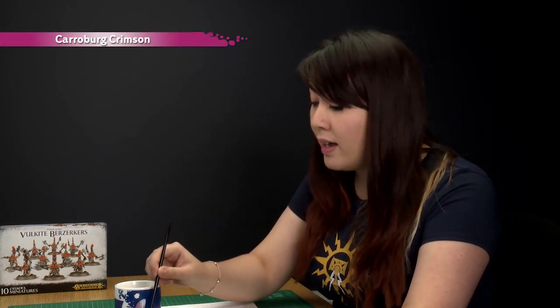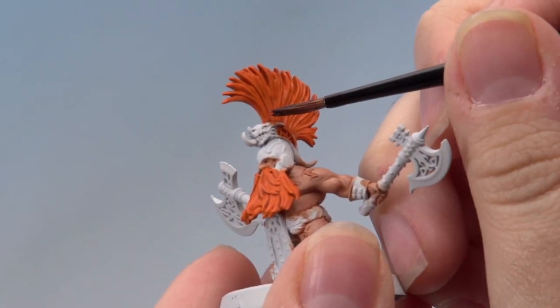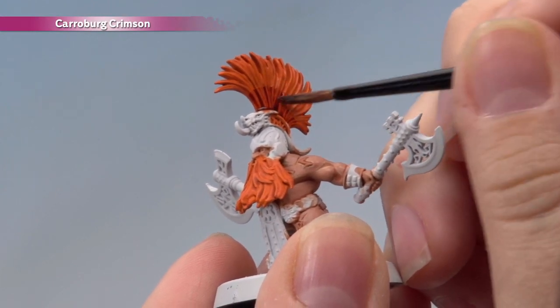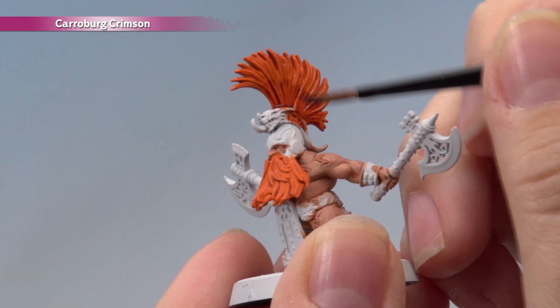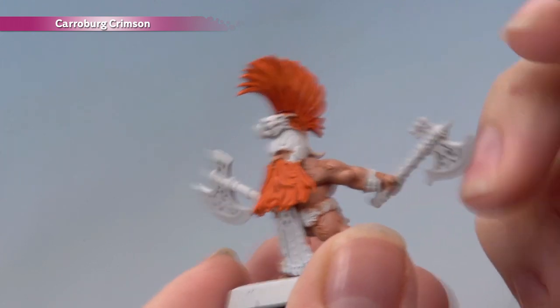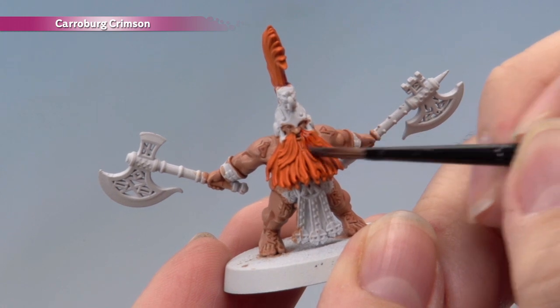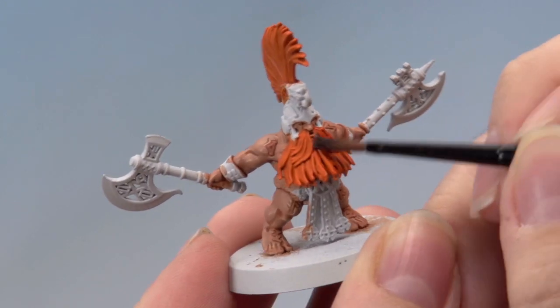The next thing we're going to do is add some different tones of colour to the hair and beard to bring out that really fiery look. For that I'm going to be using a shade of Caraberg Crimson, with my medium layer brush for more control. This time we're not going to apply it all over the hair — just apply it halfway up, adding little strokes here and there to break up the line. Don't worry if it looks a bit strange now as we'll bring it all together later. Do the same on the beard, working from the roots to about halfway through. Give it enough time to dry — about half an hour.